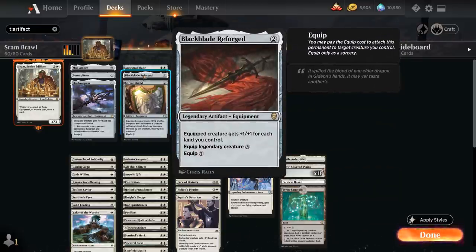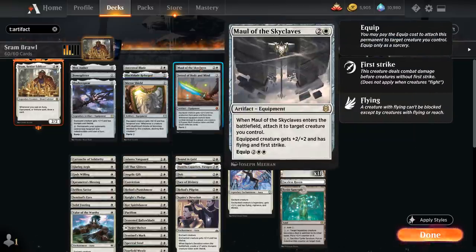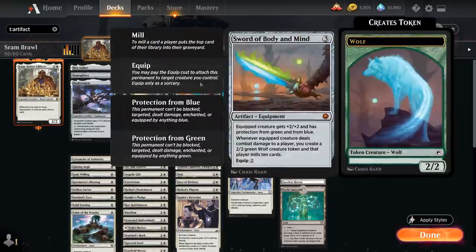Black Blade Reforged is a very powerful equipment costing only 3 mana to attach to a Legendary Creature, giving +1/+1 for each land we control — otherwise 7 mana for a regular creature, so we usually want this on Sram. Mirror Shield gives +0/+2 and Hexproof and handles Death Touch creatures. Maul of the Skyclaves gives +2/+2, Flying, and First Strike and equips the creature right away. Sword of Body and Mind gives +2/+2, protection from green and blue, and whenever the equipped creature deals combat damage to a player we make a 2/2 Wolf token and mill that player for 10.